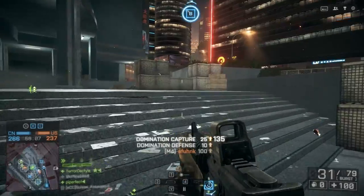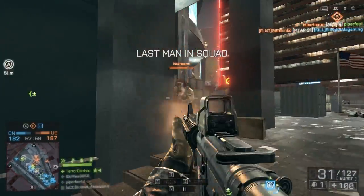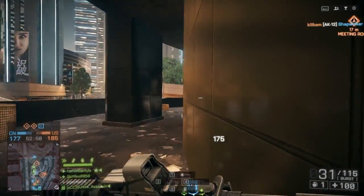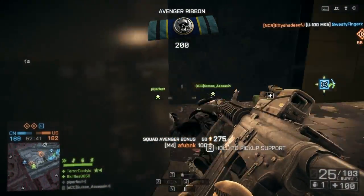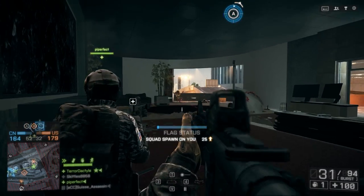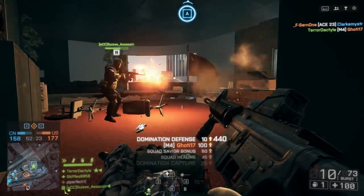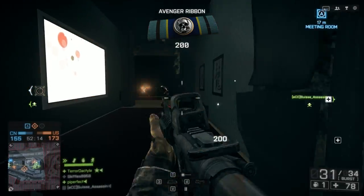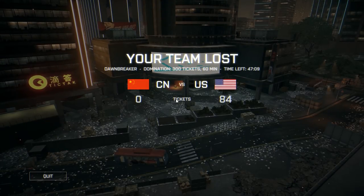The M320 is an excellent gadget — the only thing going against it is that it competes with the medic box and defibrillator. I really enjoy running the medic box and M320 together and giving up defibrillators, especially in game modes like domination where tickets depend on capture points rather than deaths. I'll certainly never give up my medic box though — it is the most useful gadget in the entire game. I'll throw it down at a corner before I get there in preparation for a firefight; being able to heal a little bit mid-fight is the difference between getting killed in four shots versus five.